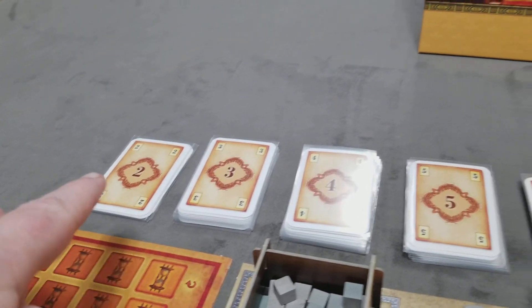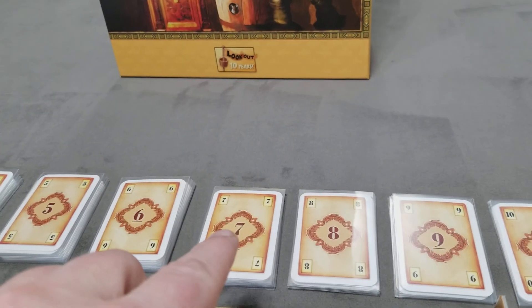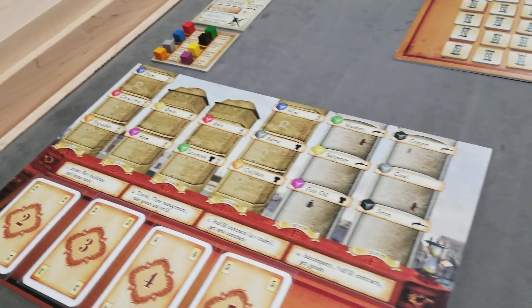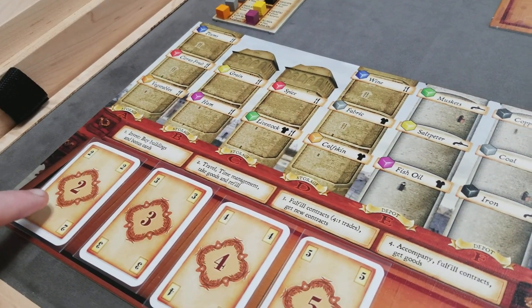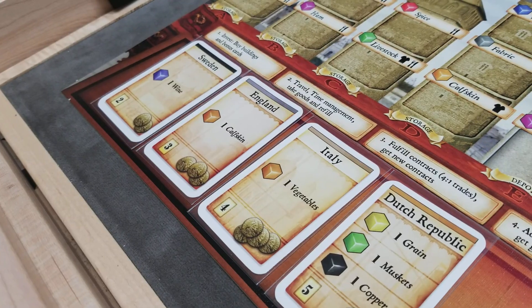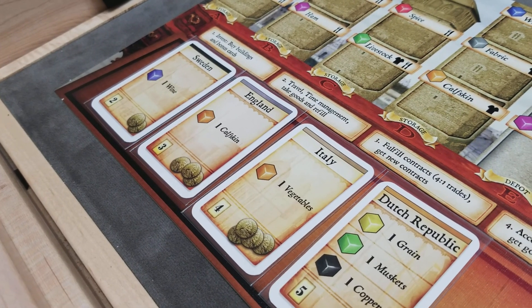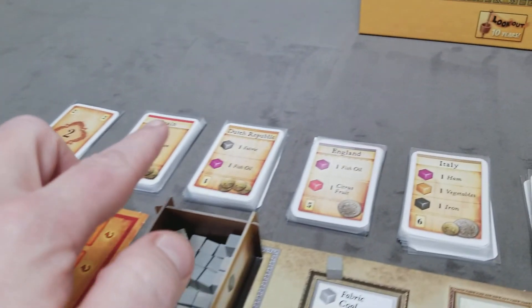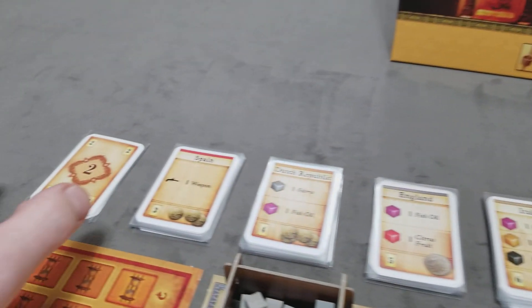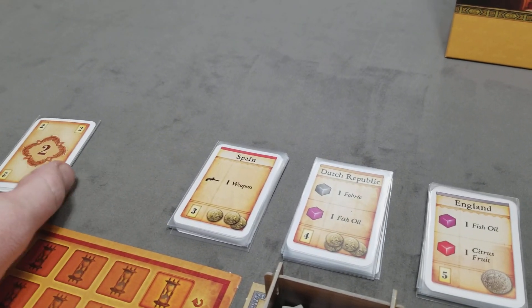The first thing you'll do is sort and shuffle the contract cards based on their value, and then deal each player, randomly, a 2, 3, 4, and 5 contract card. Once all players have their starting contract cards, you can flip over the individual stacks of contract cards. The level 2 contract cards are only used for setup.